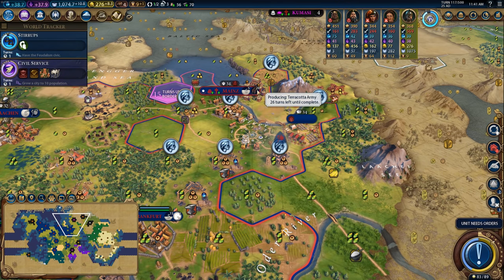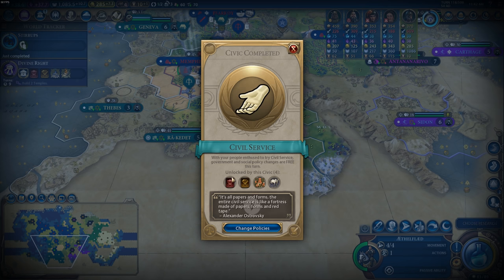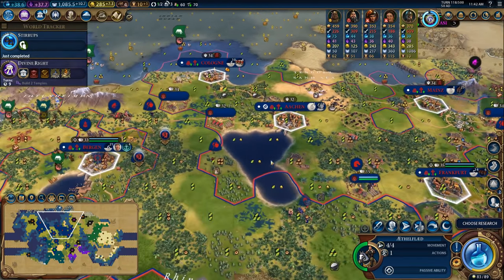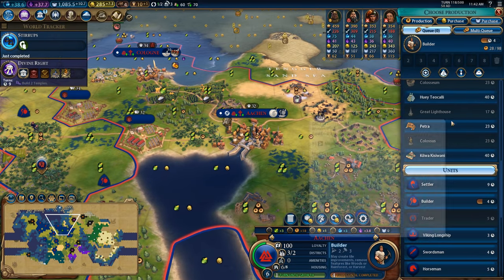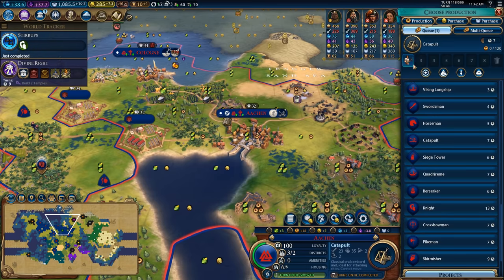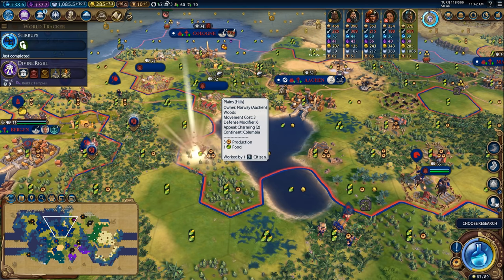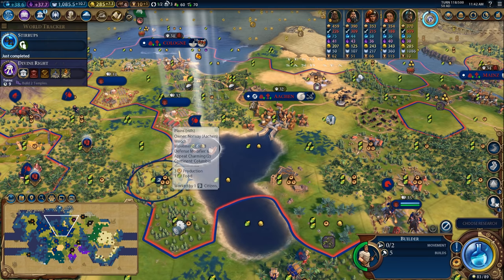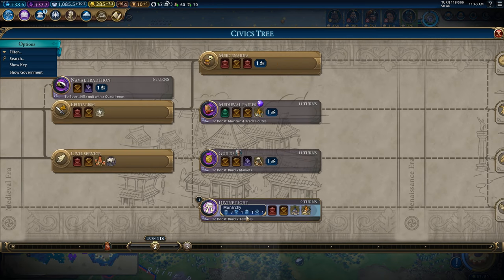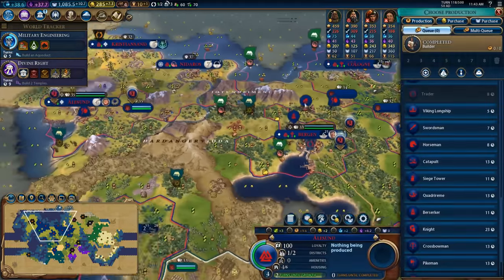Pop a mine down here in Mainz — that'll shave four turns off the Terracotta Army, and I'm hoping to do a similar thing over on this grassland hill. Stirrups are online so now we can get knights as well as civil service. I don't think there's anything in civil service we want — we could maybe squeak out an alliance with someone, but we're going for a domination game so we don't need to. I'm going to harvest out the builder so I can improve the city and chop this forest, then pop a mine on that tile.